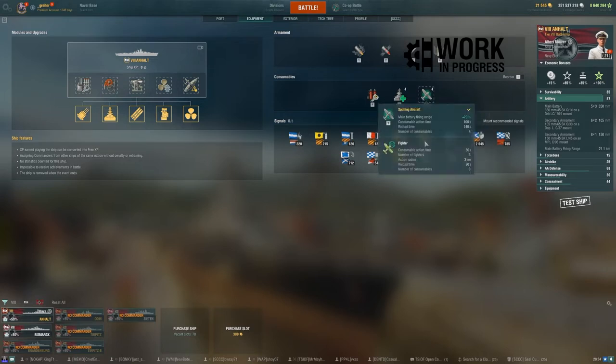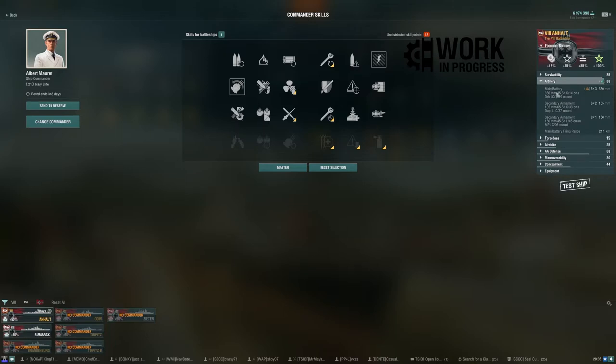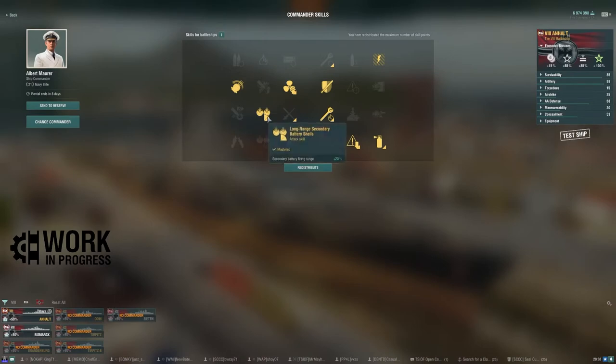You could do a secondary build. She comes stock with four Damage Control Parties and a spotter plane — keep the spotter plane since fighters won't do much. She has four repair parties. Pre-captain, concealment is 13.5km. For captain skills, I've applied Grease the Gears and secondary range with Basics of Survivability.